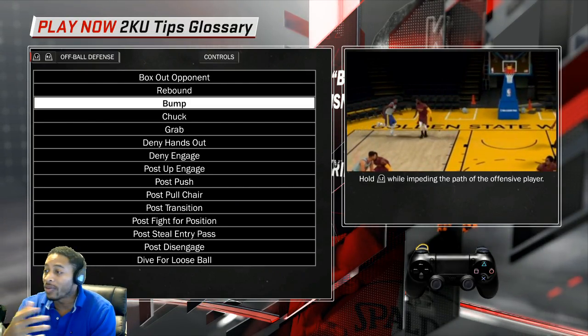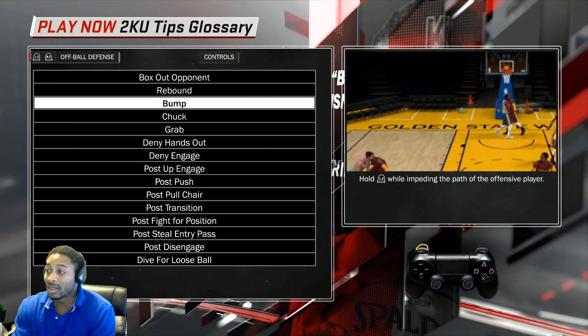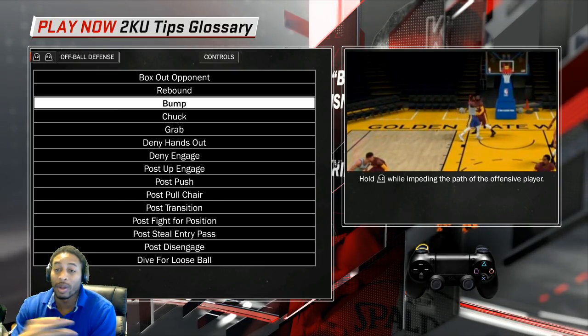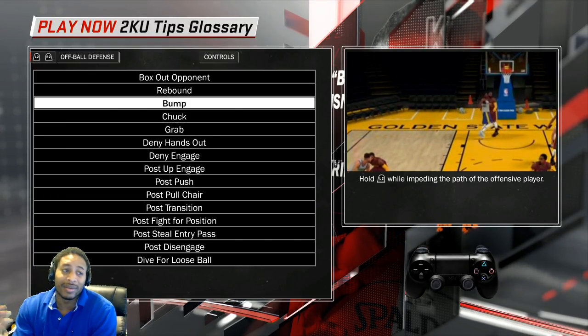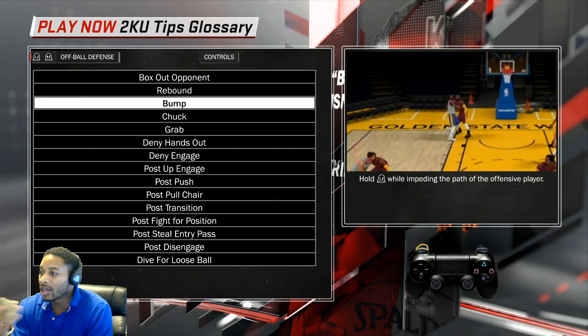The rest of this stuff — bumping, chucking, grabbing, deny, engage — all of this is right here. These are tips to playing defense that nobody uses. I watch people play Pro-Am, I watch people play everything, and nobody does this. The only thing everybody does is try to stay in front of the man and spam X or square when the ball is coming.